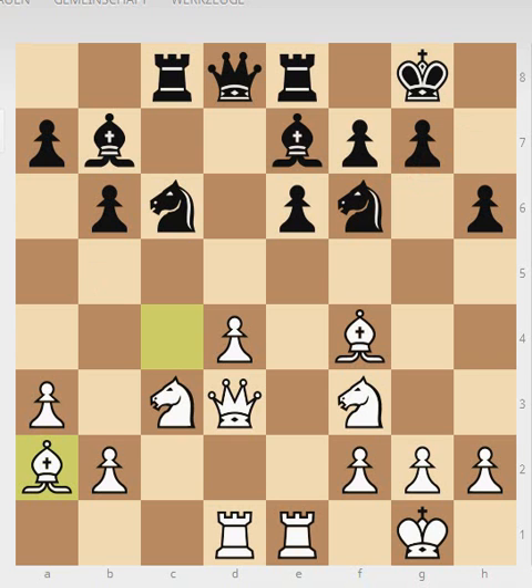Which is exactly what black did in this game — he played the bad move knight to b8, which is a complete disaster. In this position you basically have two good moves: you can play bishop to d6, exchanging that piece, or you can play bishop to f8, which would reinforce black's kingside and open up a little space for the rook.